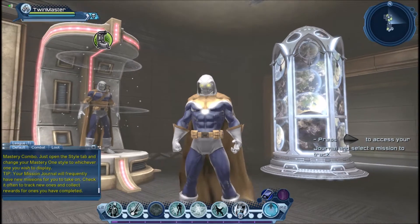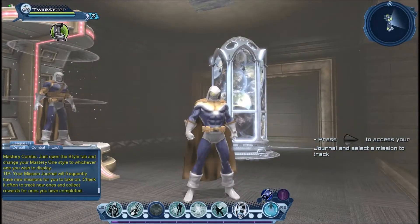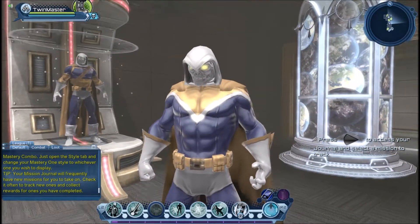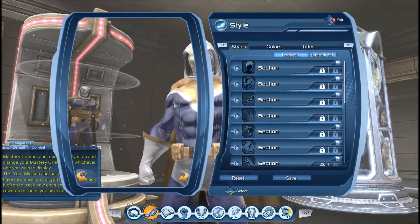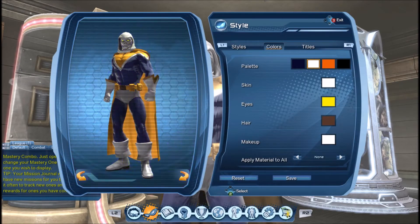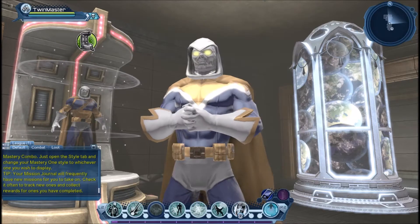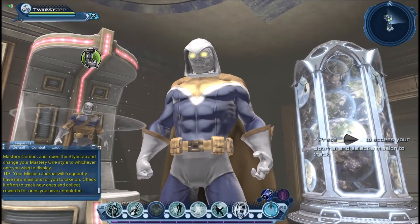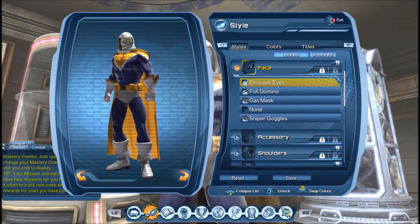Essentially you can create a pretty close approximation of the Taskmaster at character creation. As you can see, if you use the zombie skin and put it white, you must also put the makeup white — because otherwise if you just put the skin white, there is some makeup that will show through that is sort of reddish skin colored. To get the glowing eyes the way I did it, I'm using the emissive eyes, which you can also get at character creation if you want.